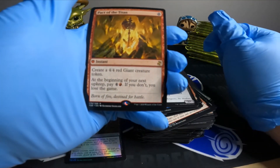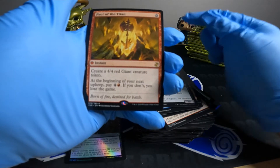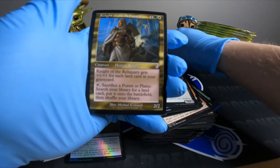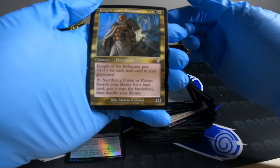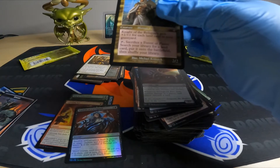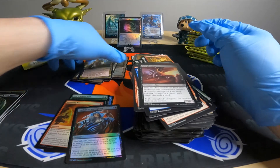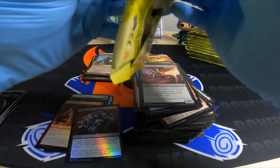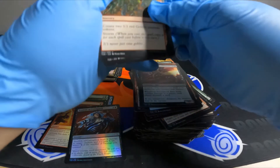Pact of the Titan: create a 4/4 red giant creature token; pay five at the beginning of your upkeep or you lose the game. Knight of Reliquary — I like this card. It's kind of like sacrificing your own lands to make it bigger. 2/2. After this pack we'll be hitting 50% of the box.